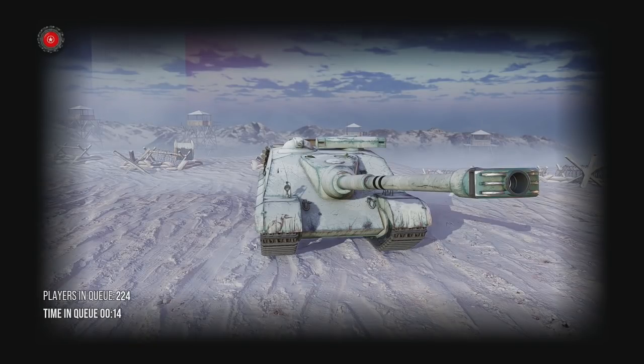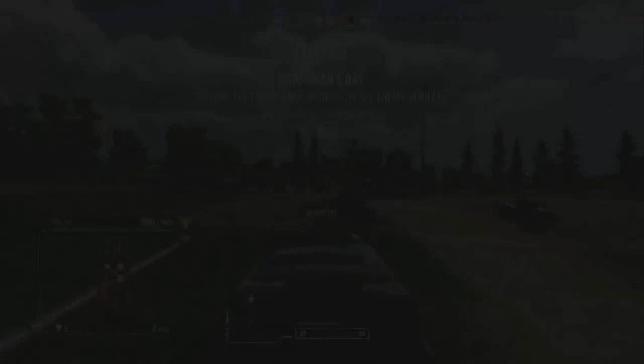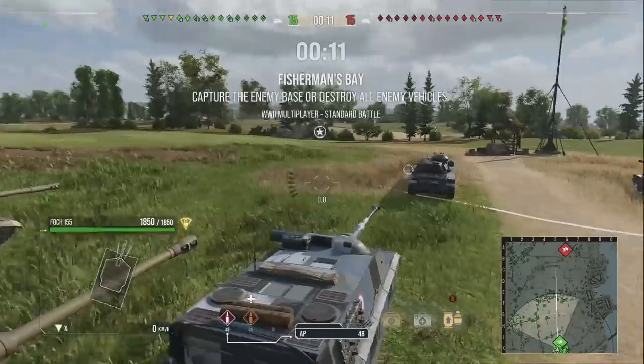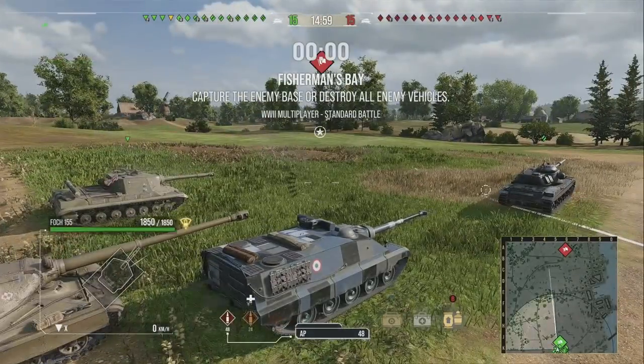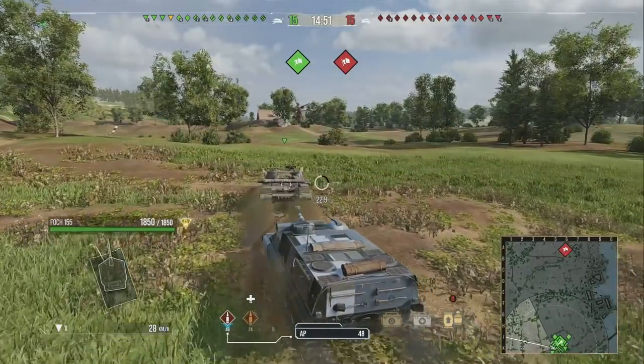The Foch 155 definitely fits into that category. It has the ability to deal 2400 average hit points to opponents in one clip. The full reload takes about 30 seconds for six shells, then maybe another six to eight seconds to pump out all your shells. The intraclip reload is fast enough to retrack opponents you're firing at, so they can't escape to cover between shots.